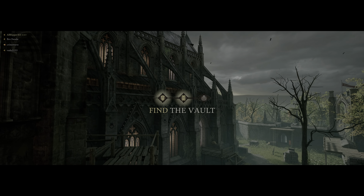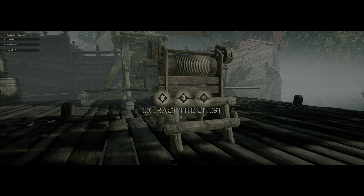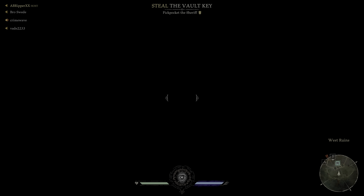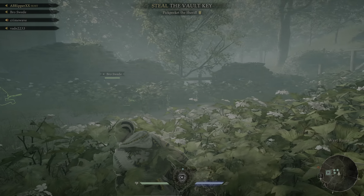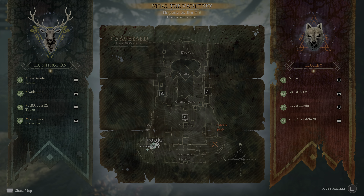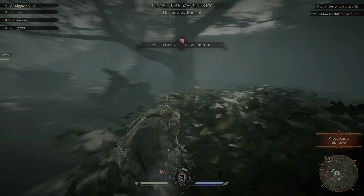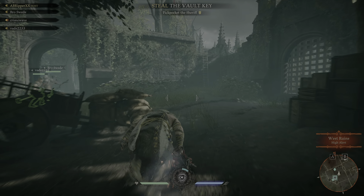Hey guys, welcome back, this is John from Johnland Games and we're covering another full heist match of Hood: Outlaws and Legends. This one's pretty cool — it's kind of like the basic first map that you do some AI practicing on before you actually start up the game. It's definitely the smallest map in the game, but it goes up two sides to the church and then you've got the docks at the back.